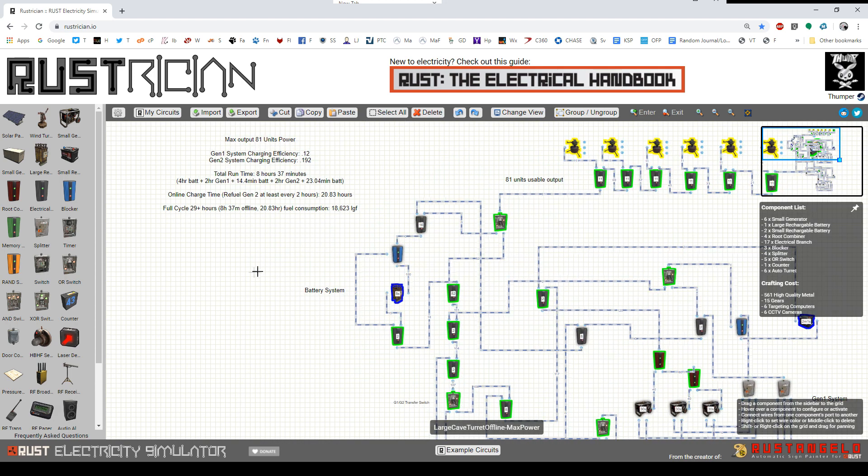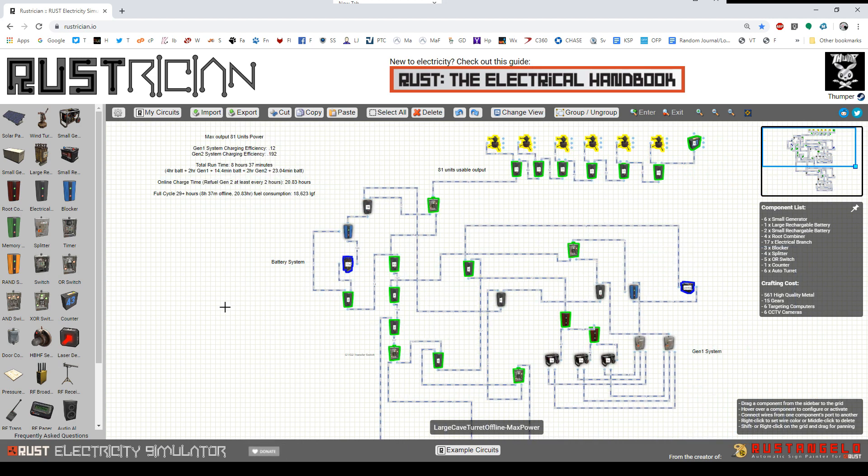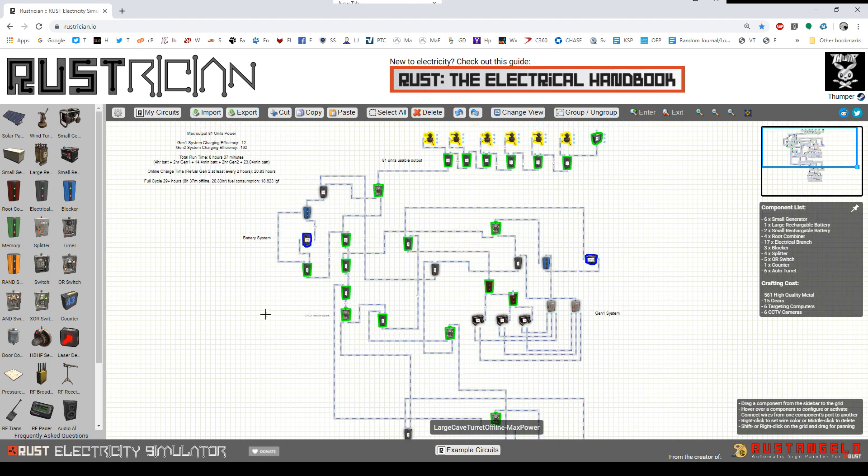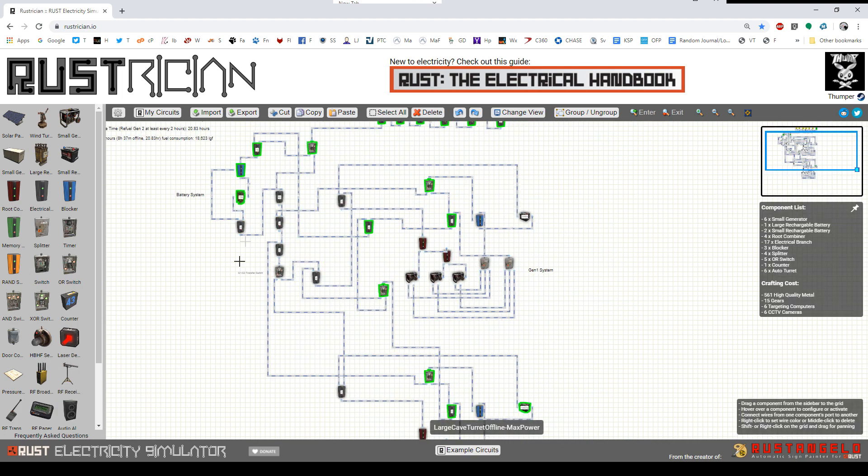This max power configuration burns about 18,500 units of low-grade fuel in that 29-and-a-half-hour cycle. So you'd better have access to a lot of low-grade. If you're playing 21 hours a day, I imagine you can find 18,000 in low-grade, especially if you've already found all these components. For the rest of you, I'll show you a variation based on a 24-hour cycle that's a little more reasonable.